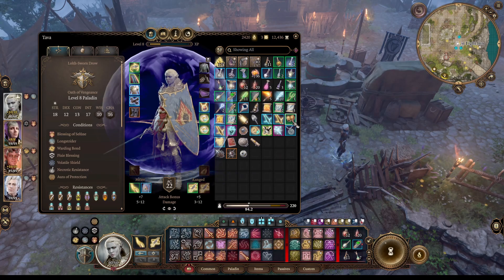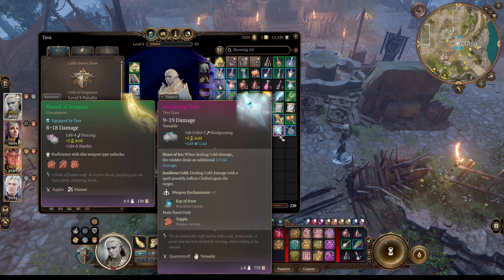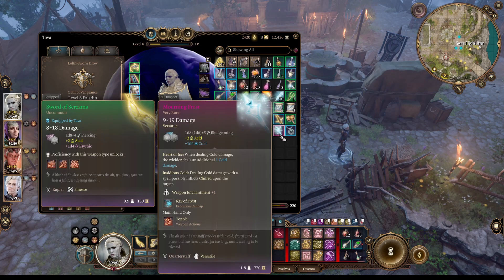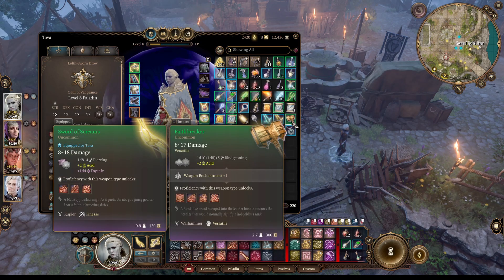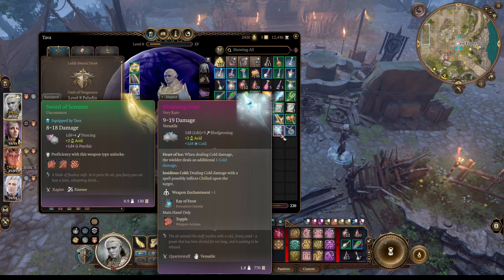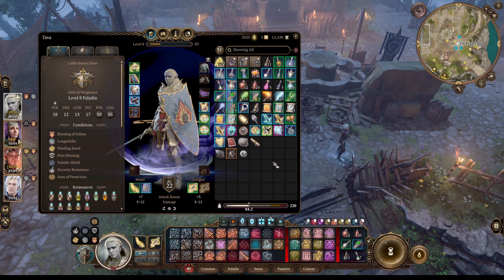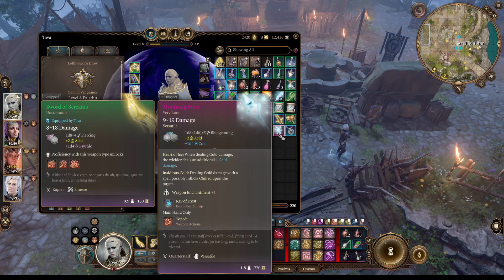We have other ways of dealing bludgeoning damage with Tava. This is actually more powerful for her two-handed than Faithbreaker, I suppose. It's a really nice weapon — any weapon that deals additional damage on top of a plus 1 is very strong. Pretty nice, very rare weapon here.